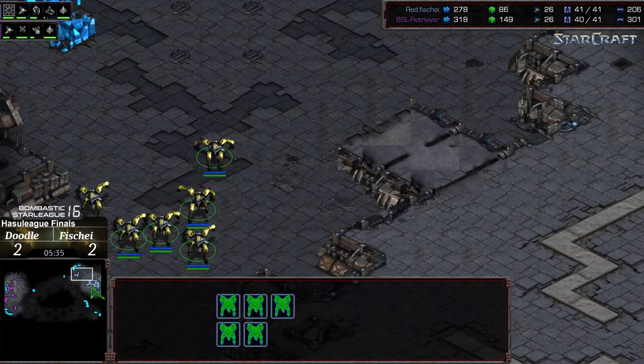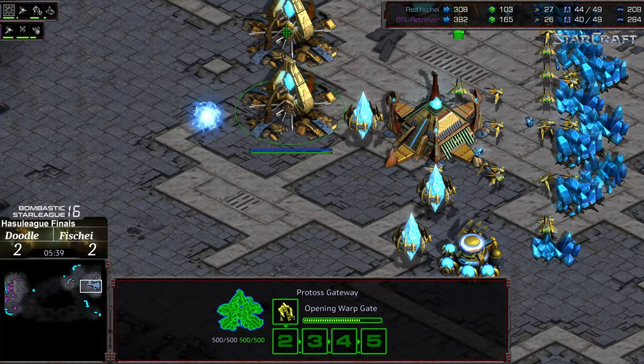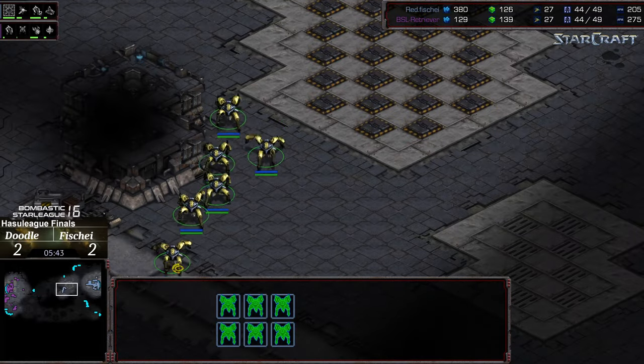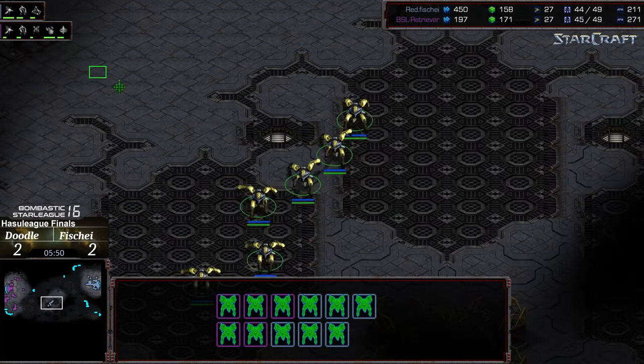Fisheye now gathering up on the low ground and dropping his own robotics facility. I take it back — I thought he was going to go nexus into robo. Instead he's going robo first and marching across the field, which is surprising considering he was at an overall troop deficit.